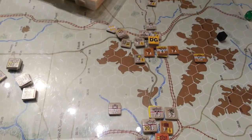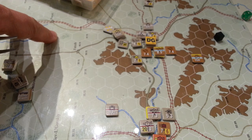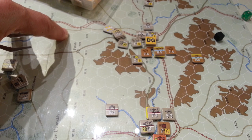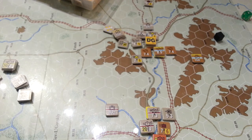Then we have the Battle of Kursk raging — a step loss for each side. The Soviets elected to take the step loss and not retreat out of Kursk, making the Germans bloody themselves, while hoping to reinforce the position on their turn.